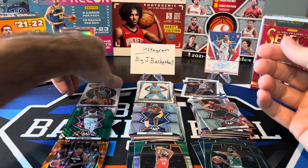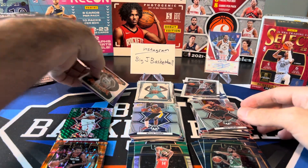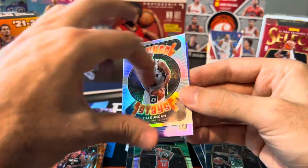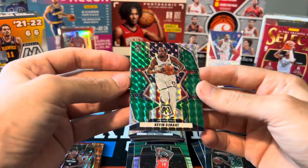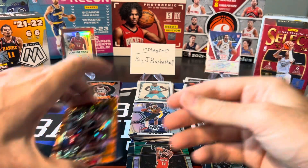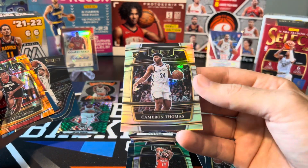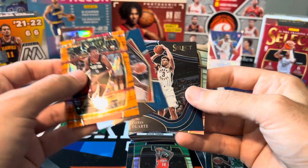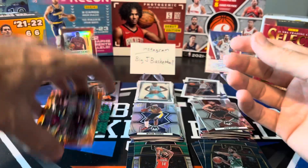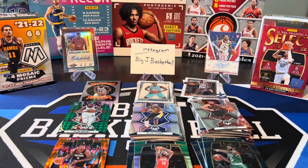Let's take a look at our hit stacks. We got Tim Duncan Winner's Status holo, Isaiah Livers purple very off-center, out of Optic. Mosaic — there was nothing in that box, so we got a green KD National Pride. And Select, we at least got a couple of decent cards: Cam Thomas true silver rookie, Chris Duarte courtside, Jalen Green Premier Level, and Jalen Green Concourse Orange Flash. Let me know what you guys thought of this battle — drop a like, drop a comment, let me know which blaster won. I think it's Select. Thanks for tuning in, and I'll see you all on the next video.